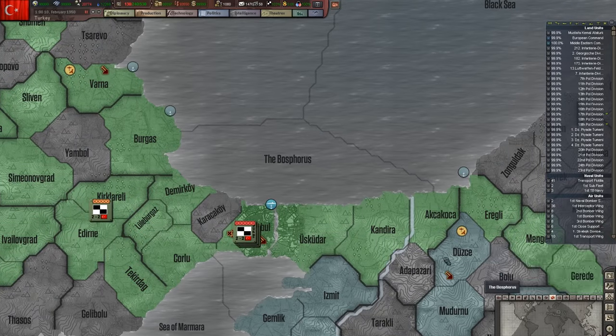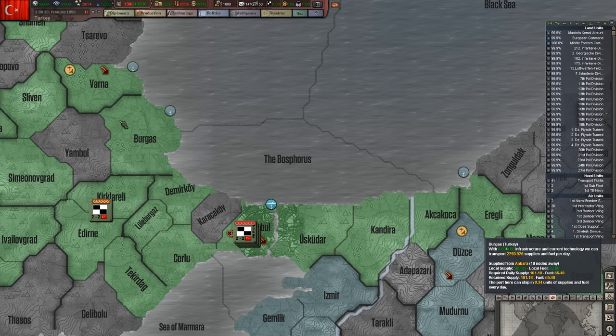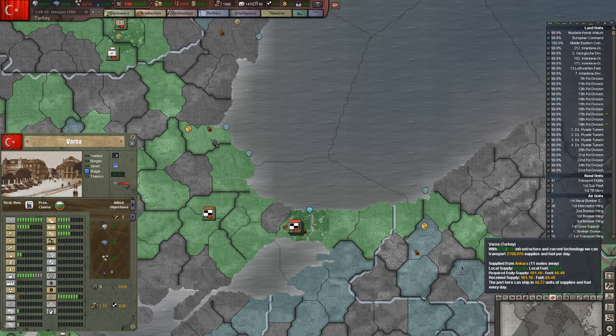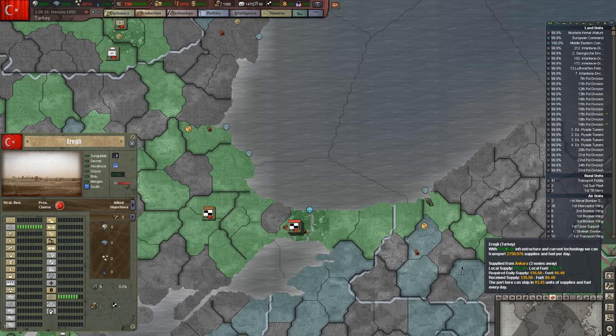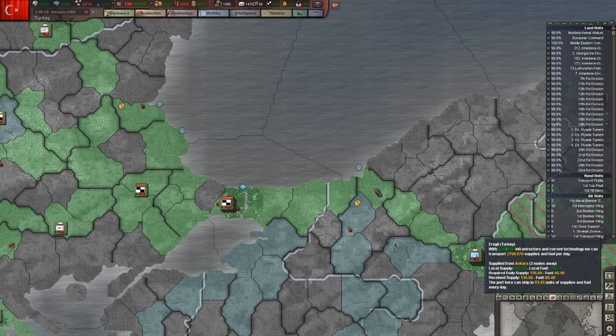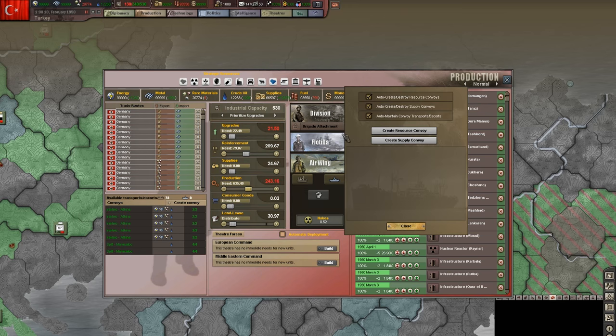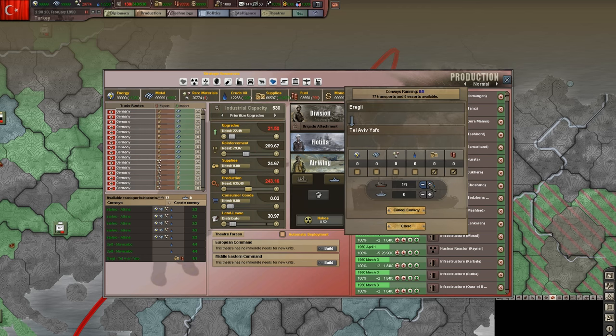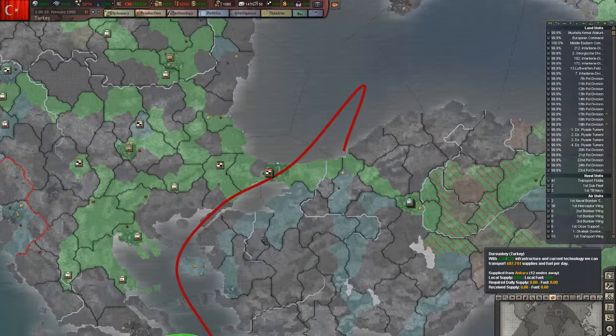We're going to need to pick origin points. We've got supplies here, good supplies in Istanbul, some in Burgis, and a nice pile in Varna — which actually has a pretty good port. Istanbul's also got a good port. So let's set up a convoy. We'll turn off the auto-create supply convoys, which the computer really should have been doing, and do this manually. We're going to find Eregli and push supplies from there to Tel Aviv. Alright, so now we're pushing supplies to Tel Aviv.